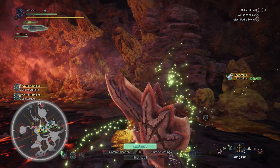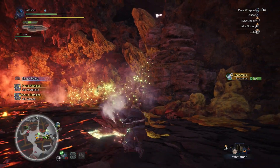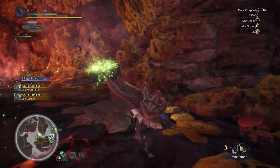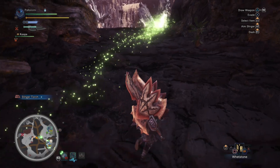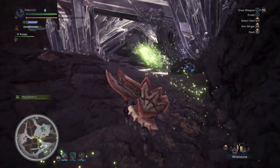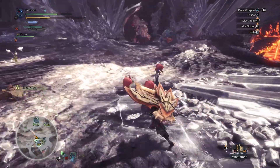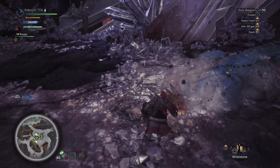I'm going to use another Mega Potion and a Whetstone. This weapon doesn't have a whole lot of blue sharpness. It's kind of hard to get blue sharpness because it's always at the end of a weapon tree and there's usually not that much. This weapon is at the end of the tree — it's the only one in this line that has blue sharpness and it has like two swings. I'm more disappointed that it looks the exact same as the previous one.